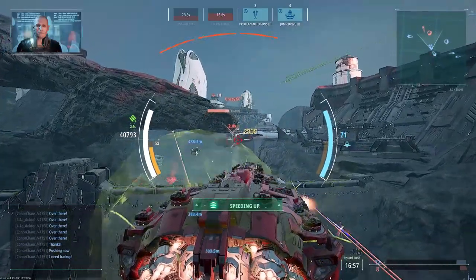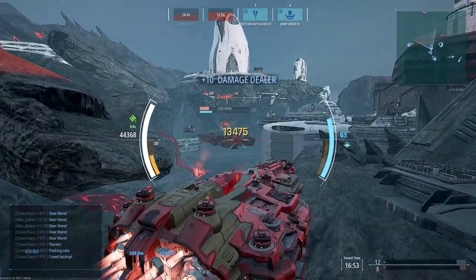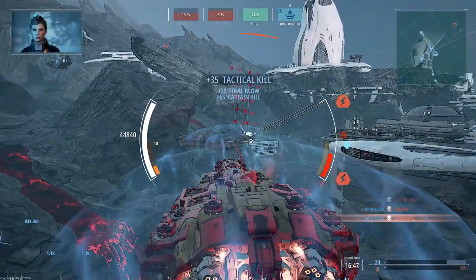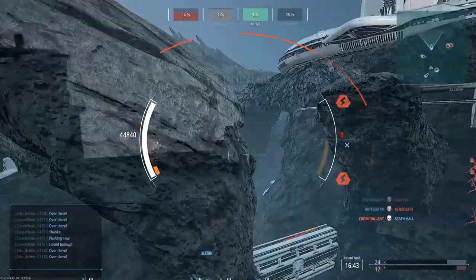There he is — Crazy KSU. Let's get aggressive, push in. I just typed in the chat that I'm pushing now, so we're all going to push up. Take him out. Come on, he's almost down — keep going, keep going, keep going. Enemy down! And I believe the Artillery Cruiser went down with him. Sweet.